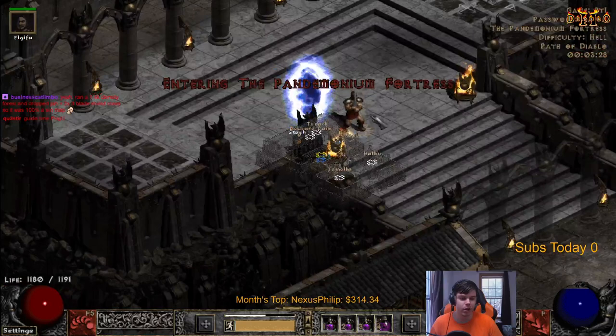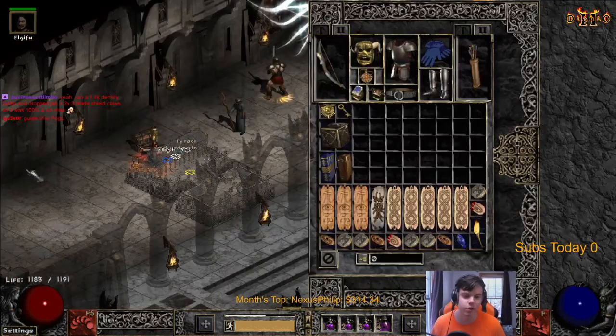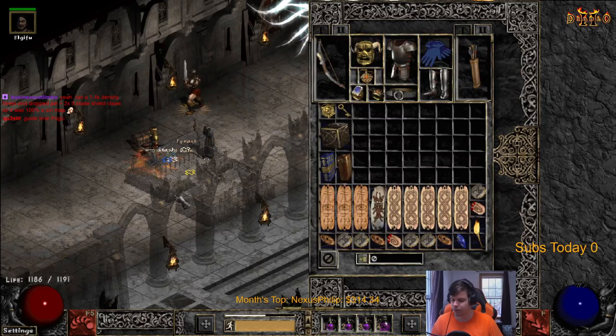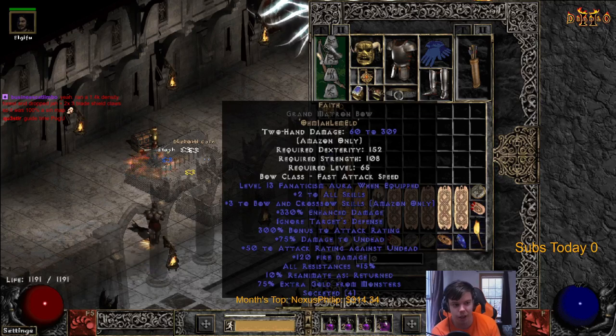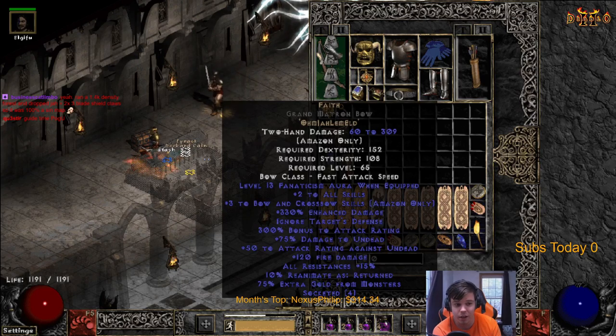So big density - you can imagine how crazy the damage is. But anyways, let's go on to the actual build guide. We're going to talk about gear first. So first things first, we have a Faith bow. I'm going with the Faith bow demonstration here. You could also go with Windforce but that's going to require a different setup, and that is not something I'm going to be covering unless I actually build it myself.